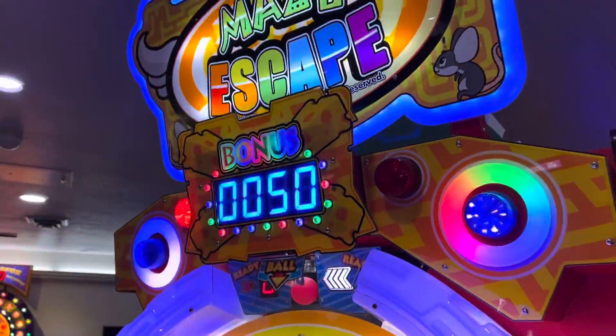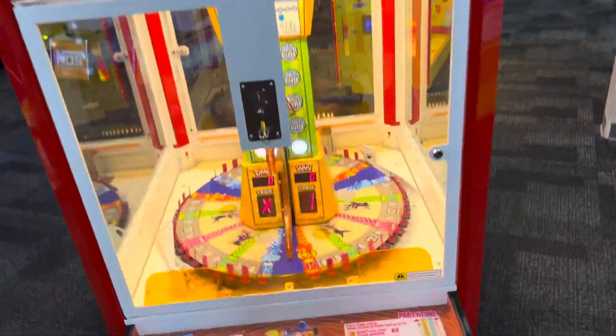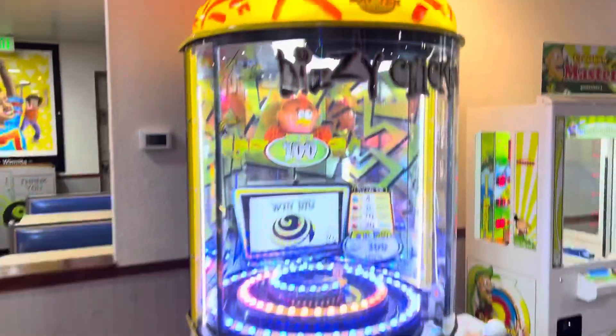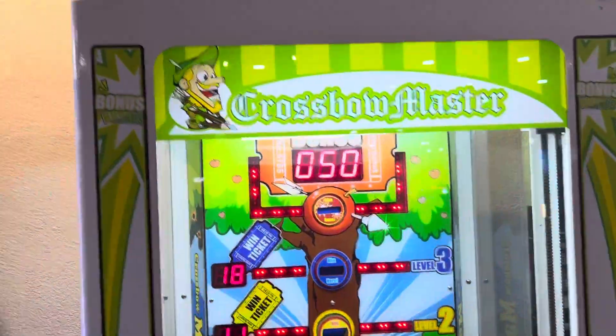First they have a Maze Escape for $50. Over here is the Chuck E. Cheese Birthday Party coin game. Over here is Dizzy Chicken. Over here is the Crossbow Master, and that jackpot is also $50.